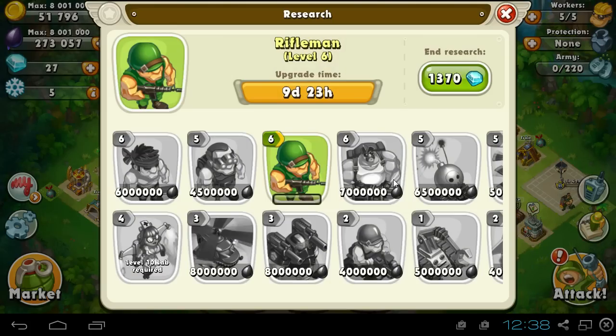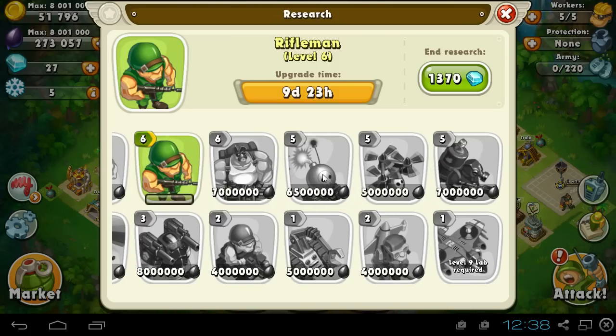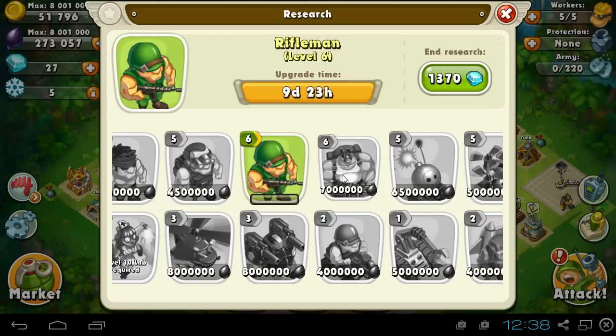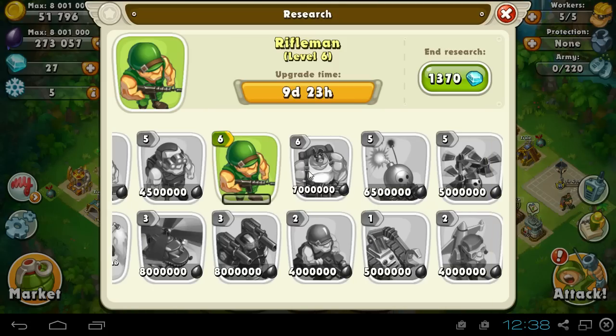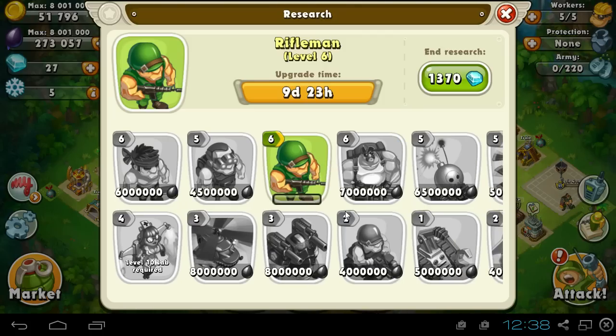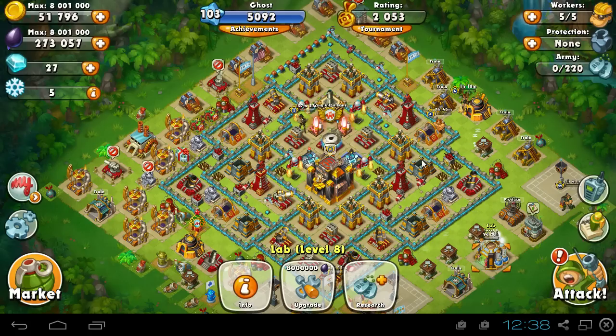Now that I just upgraded my lab I can't do Preds yet — that's heartbreaking. But I can do pyros at seven million, and gunners again at seven million, so when this is done I'll continue with gunners. Then slashers at six million, which is even less than gunners. I'll probably do that as well, then iron storms, and mosquitoes because I want to attack with those. Invaders I'll definitely do because I love invaders — getting level 3 invaders is going to be insane.